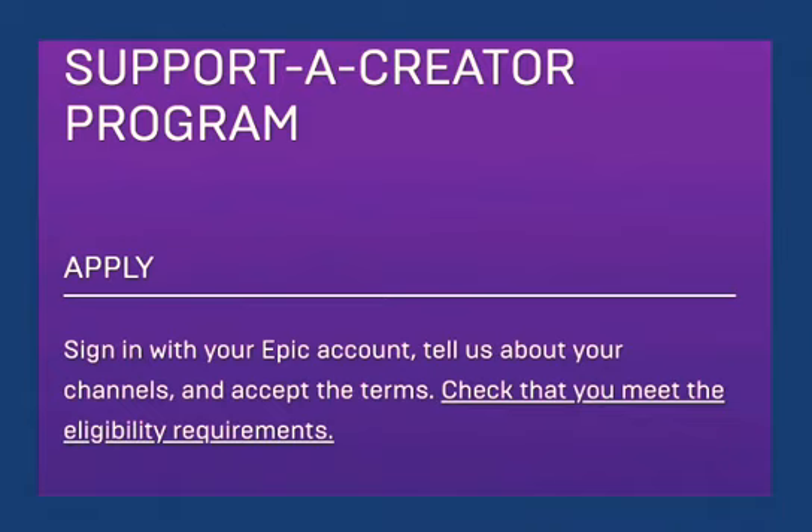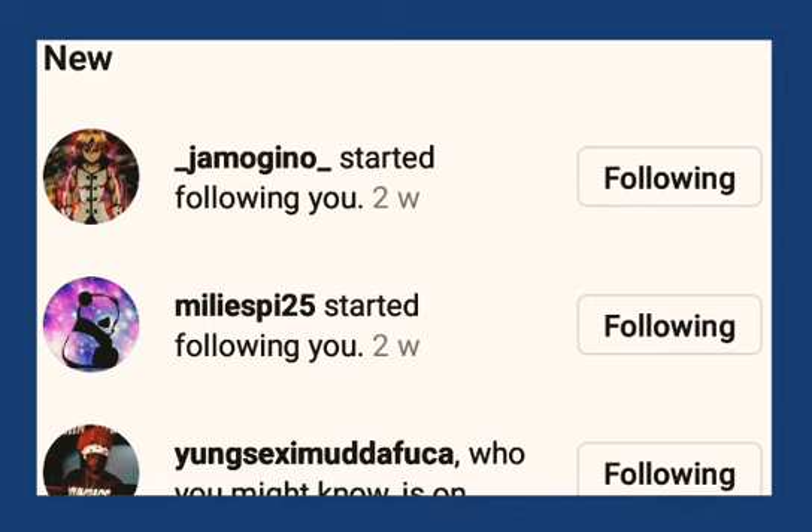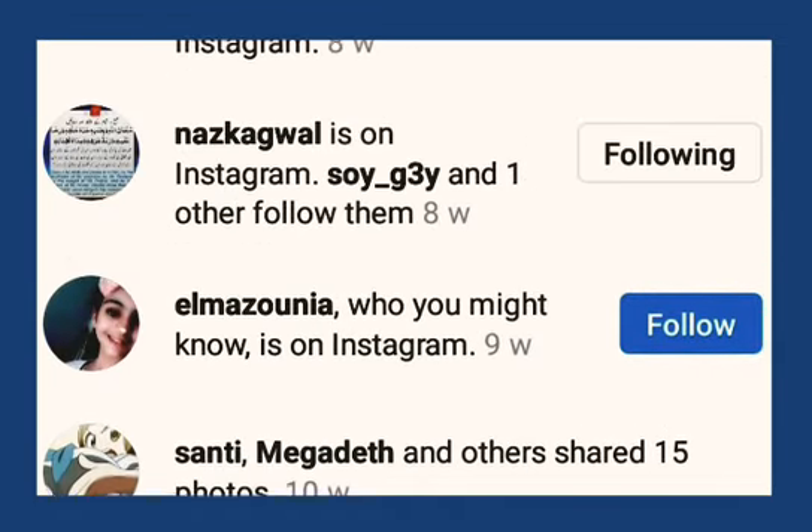On Instagram, you simply follow other people and then they will follow you back, because they only focus on your follower count. Now the question is how much will you earn — accepted creators will receive $5 USD for every 10,000 V-Bucks spent by players who elect to support them in-game.